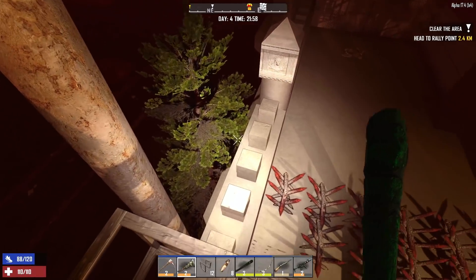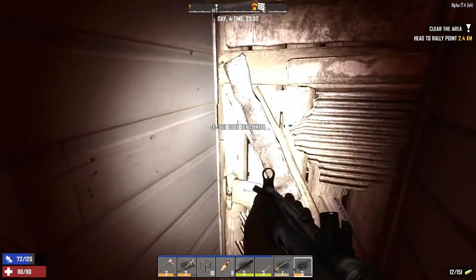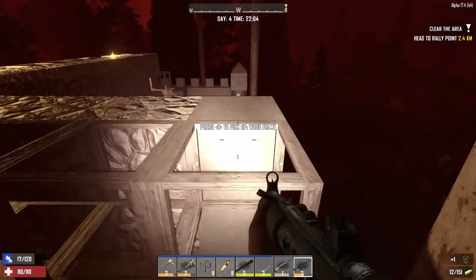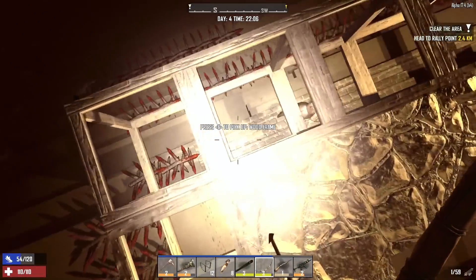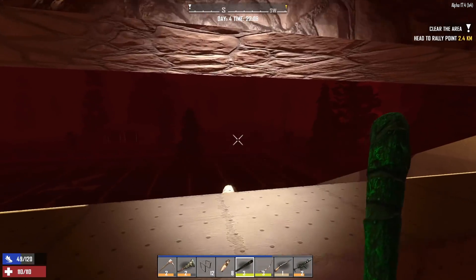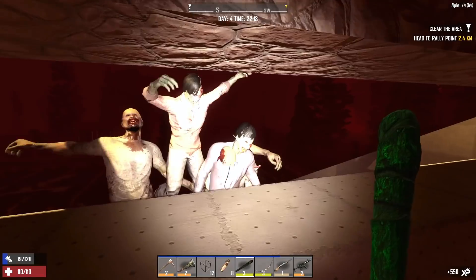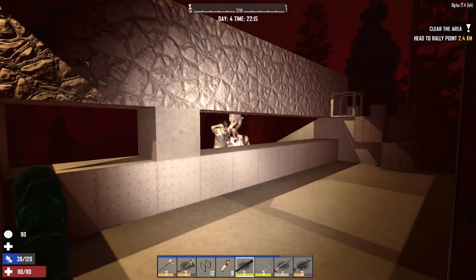I forgot the eggs in the campfire — we've got to go grab them. Our stamina is already pretty low and the horde is starting. There we go — let's get back up there, we're fine. It takes the zombies a little bit of time to get up here anyway. Let's jump up here, pick up that frame, and we're good. Look at this — yes, they're already here. That's okay, we made it back in time. We'll eat some eggs here in a second, but first see if we can get some melee action going on.